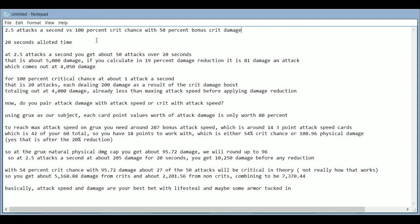For 2.5 attacks a second, you'll get about 50 attacks over the course of 20 seconds. At 100 base damage, you get about 5,000 damage. If you calculate the 19% damage reduction that you get on warrior heroes without adding any armor, it's about 81 damage per hit, which comes out to 4,050.